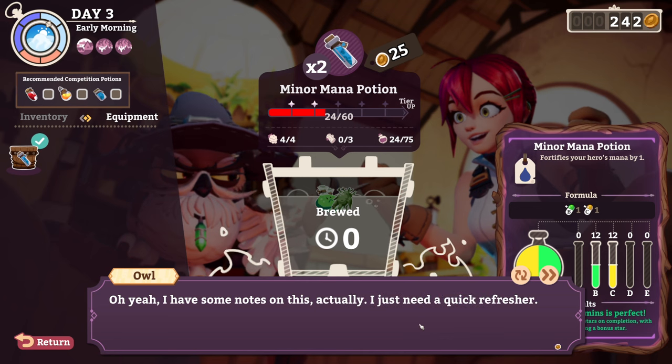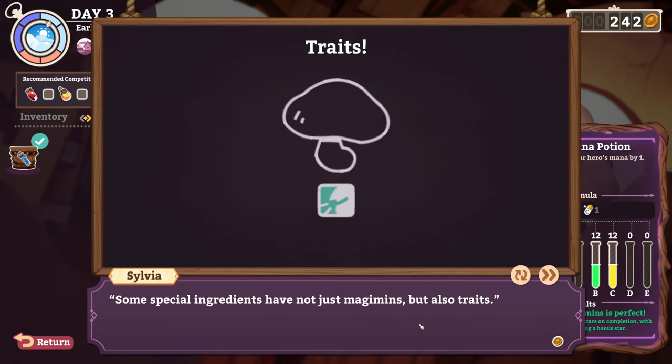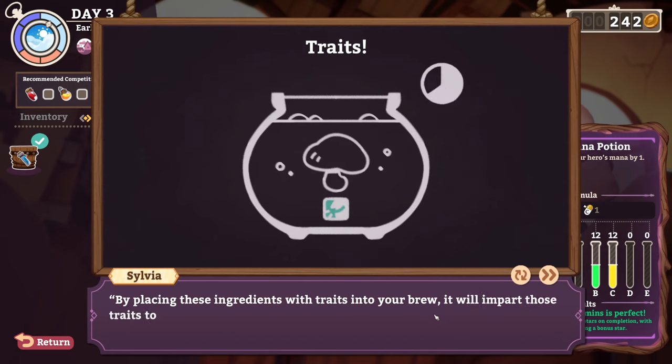An ingredient with a trait is an opportunity to strategize the cauldron and to engage your customer senses. Some special ingredients have not just Magimins — they also have traits. These are the grayed-out symbols we've been seeing; they haven't been lit up. By placing these ingredients with traits in your brew,